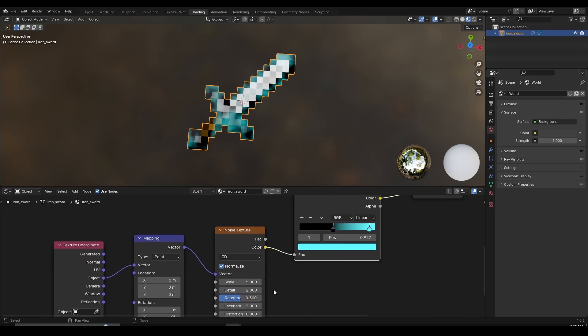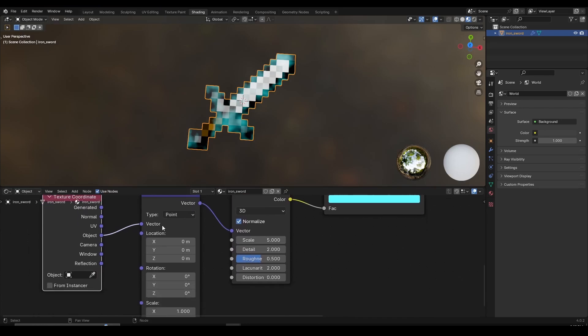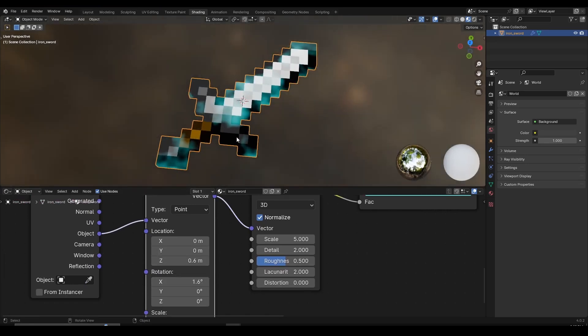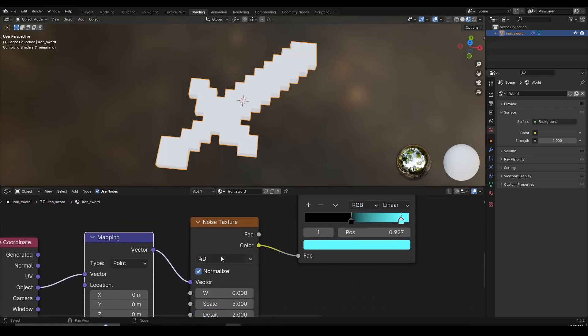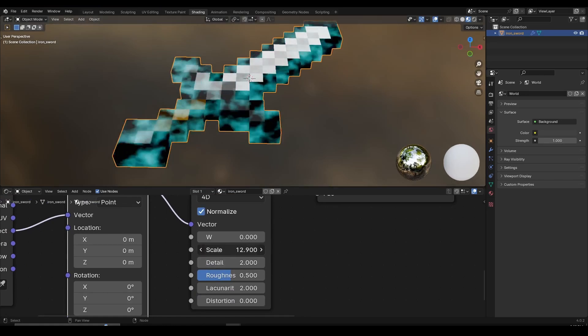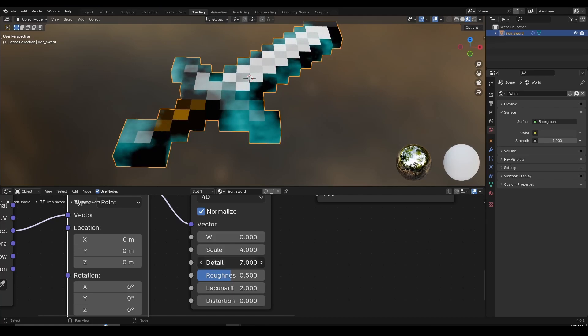The last thing we need to do is mess around with the noise texture and keyframe it. The reason we created a mapping and texture coordinate is to have more control, but for this tutorial I won't touch those settings. What I need to do is first change the noise texture from 3D to 4D. You can change the scale to make it more or less — making it less looks closer to Minecraft. You can also crank up the detail to around 7 if you want, and change the roughness, though I recommend leaving roughness at default.